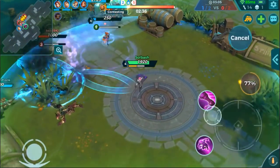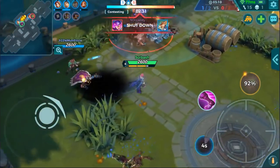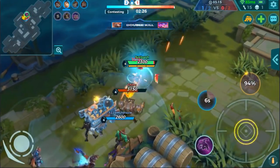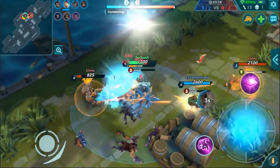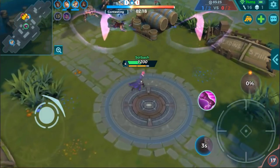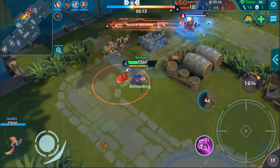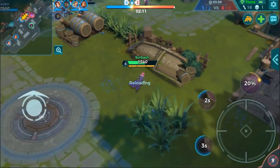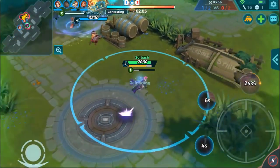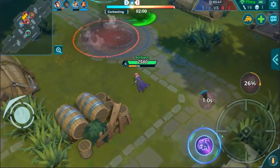It looks like the timer may have reset for the penta — we're going for it though. He rushed right back in with the damage I'm able to put out. Drogoz — you can see I use my ultimate right there on my screen to save myself. He had no chance of hitting me, he could just spam. Here comes Skye — a little 1v1 with Skye right here real quick.